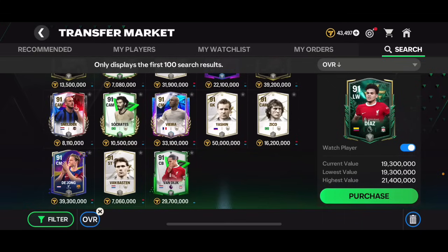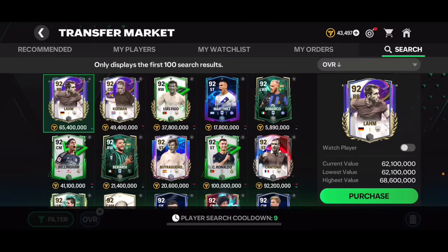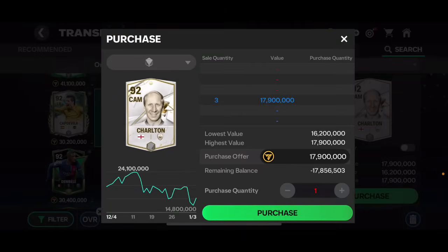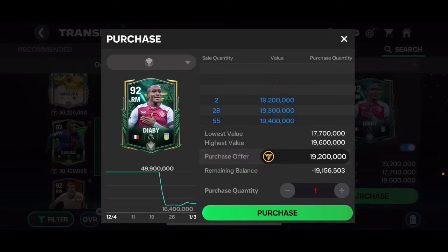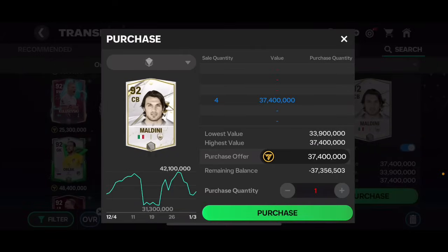Schneider at 91 overall won't be a bad investment either. At 92 overall, Bobby Charlton is a decent investment - buy him when he drops to around 14-15 million at the weekend. Diaby is also a good investment; monitor him and try to buy at his cheapest. Maldini's price goes up and down a lot - his price being low is partly because he's in the mystery signing rewards.